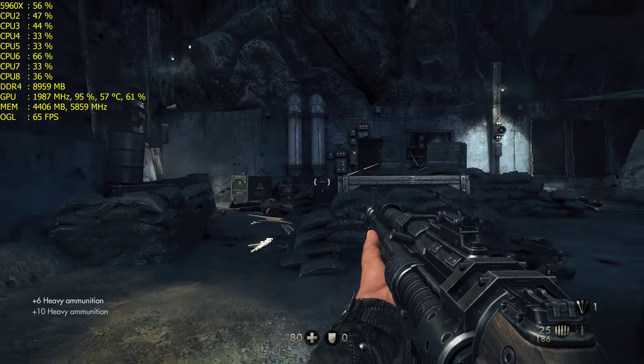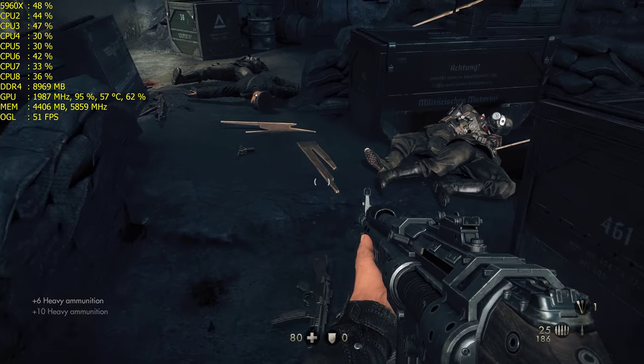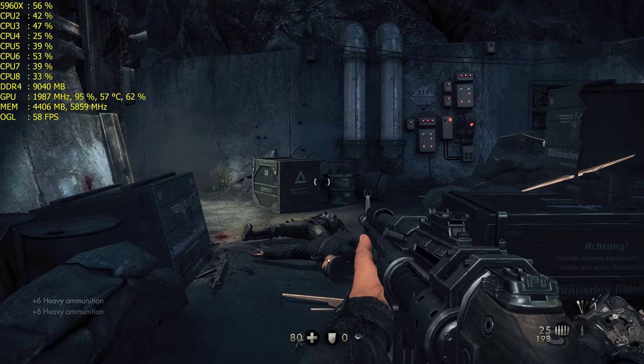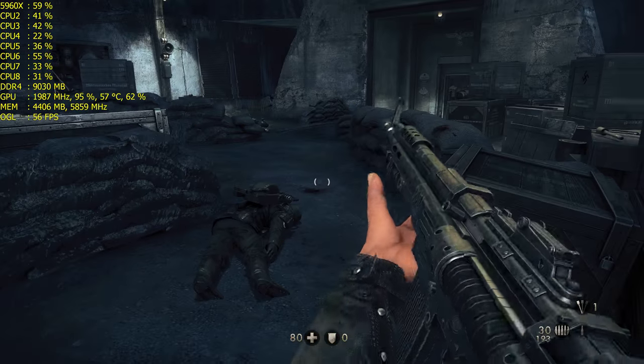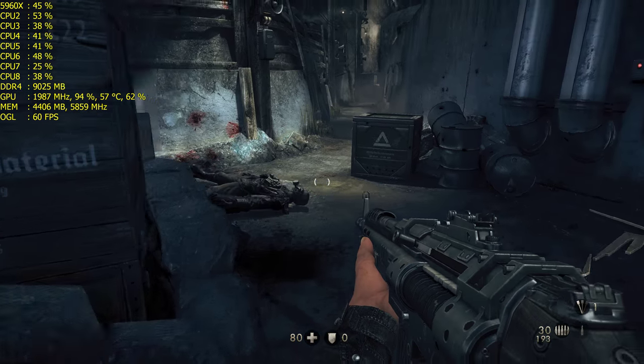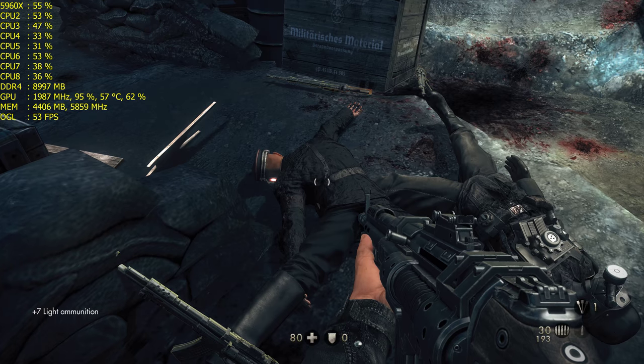Let's get this guy here — he's going to pop his head up. What are we getting as usage right now? It's just so crazy to start: 9 gigs of usage on DDR4, and we are using 4.4 gigs of VRAM right now.